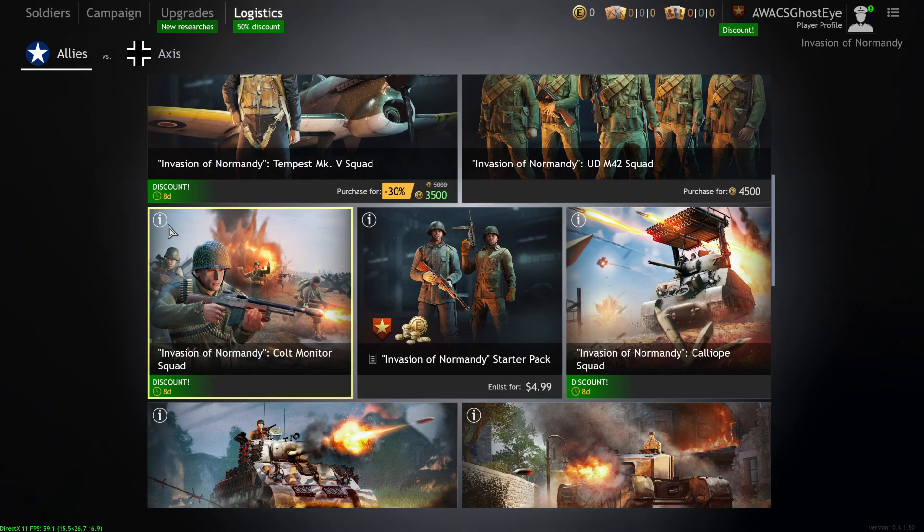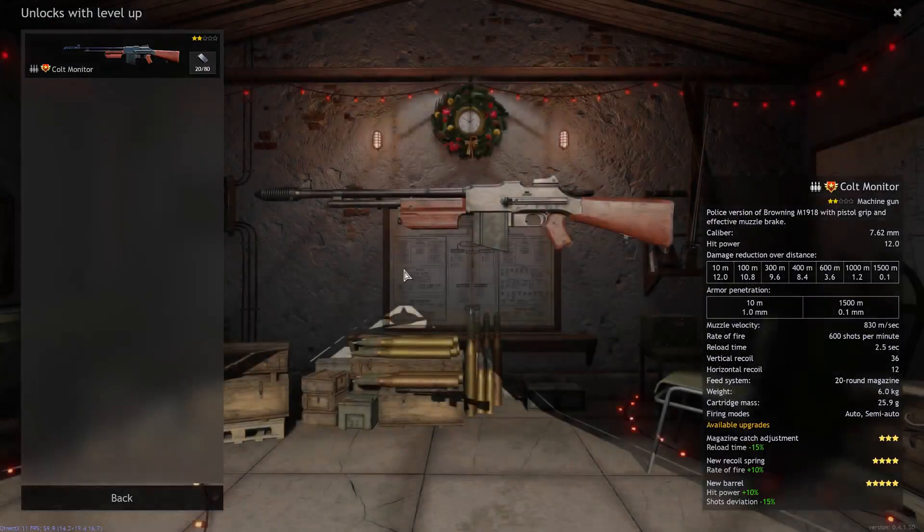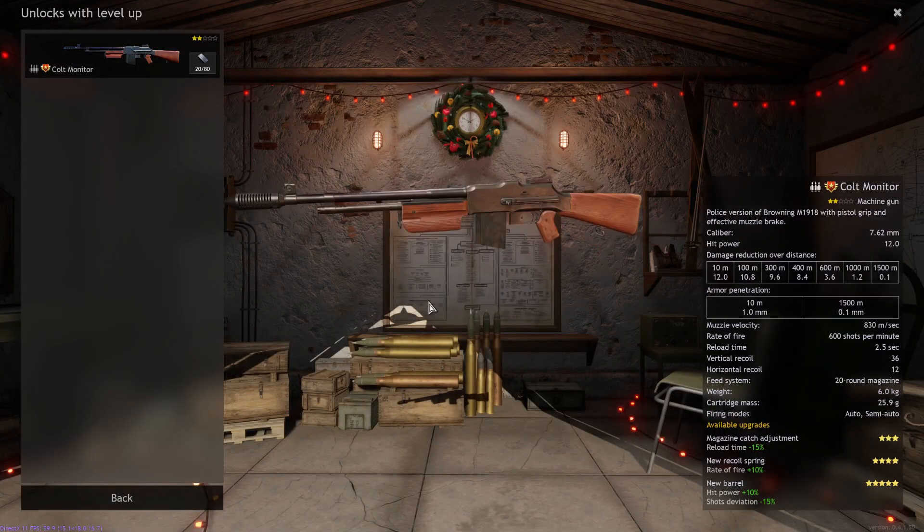The Colt Monitor Squad is basically a better version of the old machine gun bundle from Normandy. You get four machine gunners and one level two engineer with a Colt Monitor, which is basically a BAR. Not a bad option, especially if you're interested in using a BAR.